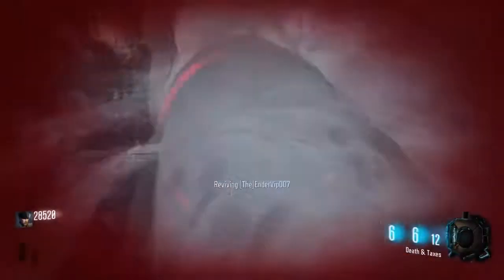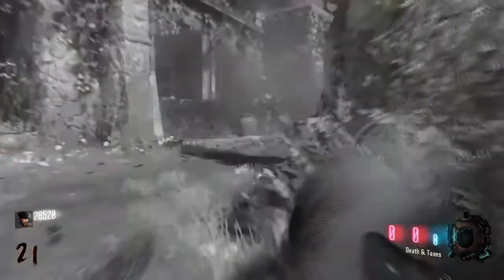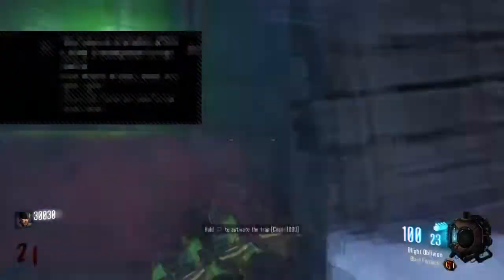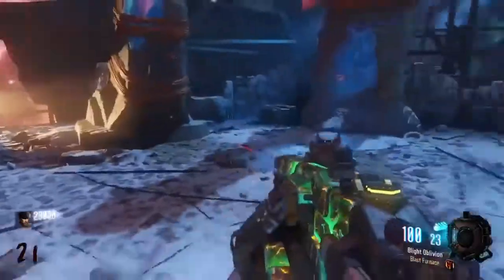Next up is Deadshot. We'll briefly touch on World at War here: in World at War, Deadshot gives you 35% better hip-fire accuracy, but in Black Ops you get extra damage on headshots instead.